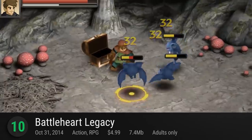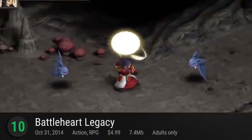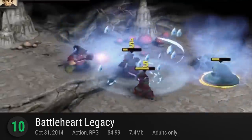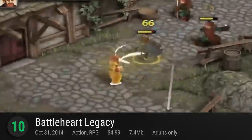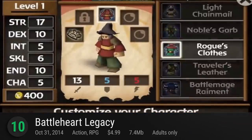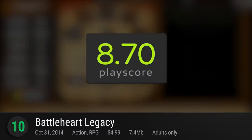Number 10: Battleheart Legacy. A reimagining of their original Battleheart RPG, Legacy refines the details of their rich fantasy world, giving it a new 3D makeover while enhancing the combat experience. A simplified RPG package, it comes with the usual monster fighting and character building that's easy for newcomers to the genre. It has a playscore of 8.7.